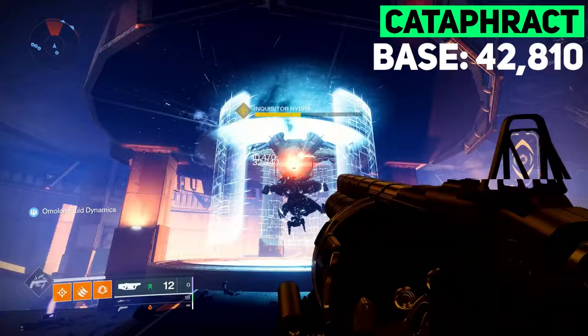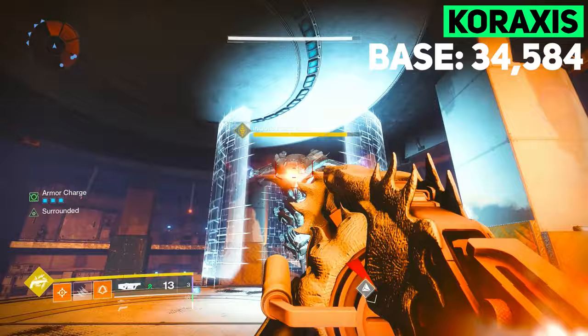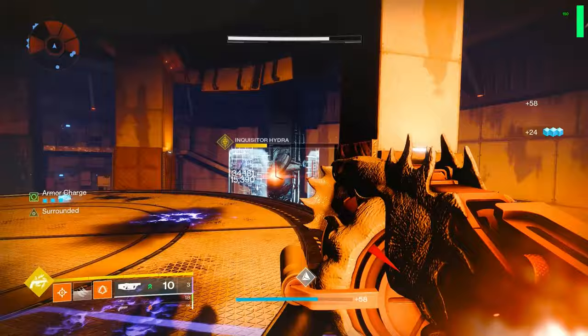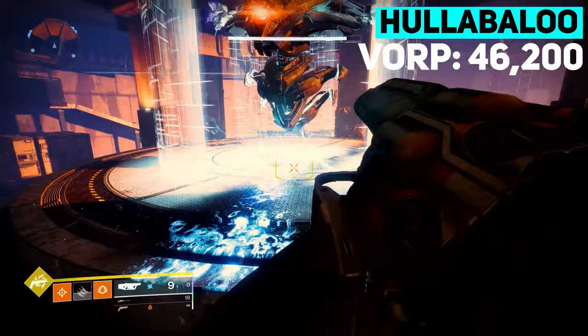Starting this video off, I wanted to test and compare the base damage that some of our heavy GL options deal against bosses. I used this lost sector boss to compare values. Cataphract at base is going to be hitting for around 42,800 damage, and then with Bait and Switch active this is now 55,300. Caraxis is actually significantly worse, with a base grenade hitting for 34,500, which is then increased to 49,500 when Surrounded — keep in mind this is also enhanced Surrounded, so it's going to be higher than your base Surrounded if you don't have a crafted roll.